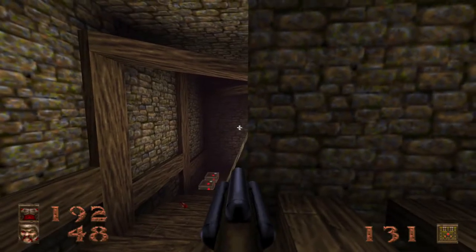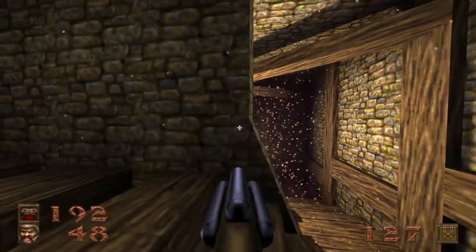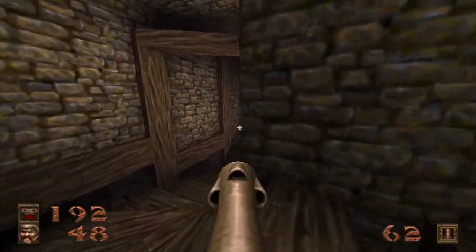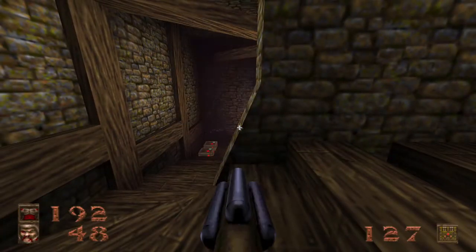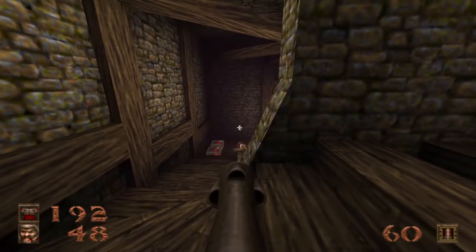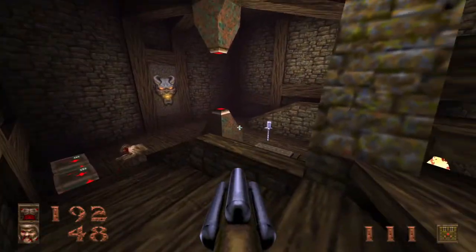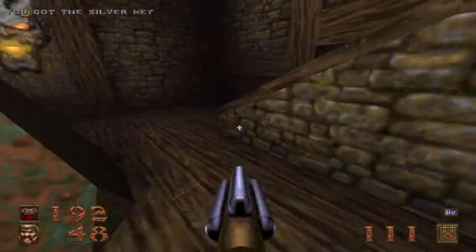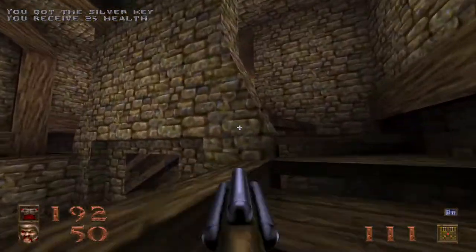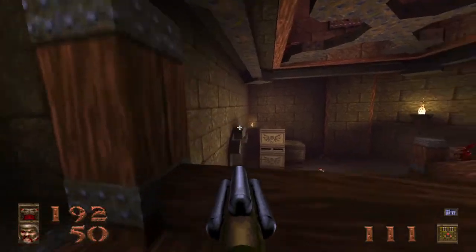Let's go ahead and clear out the bad guys here. Now, careful around this corner — there are two Vores and three Spike Mines. Go ahead and take the Spike Mines out first. I told you the map designers love Spike Mines. Those things are just evil, I hate them. Let's go ahead and grab the Silver Key and head back out to this room. Before taking the Silver Key door, by the way...